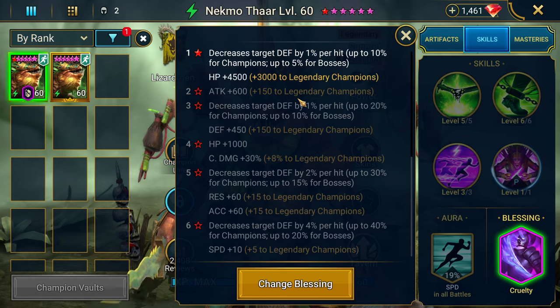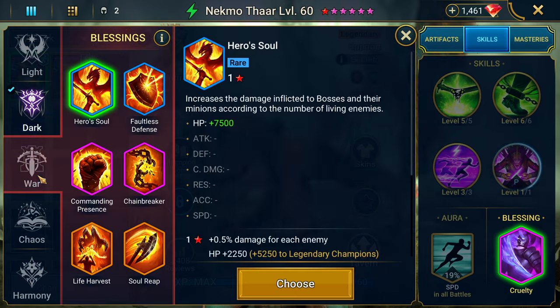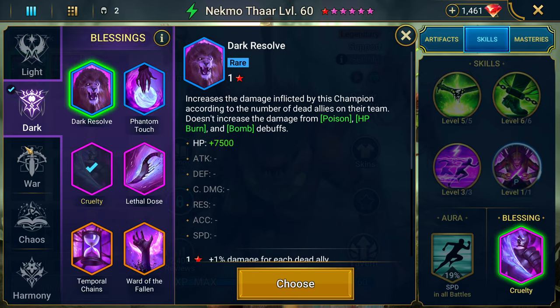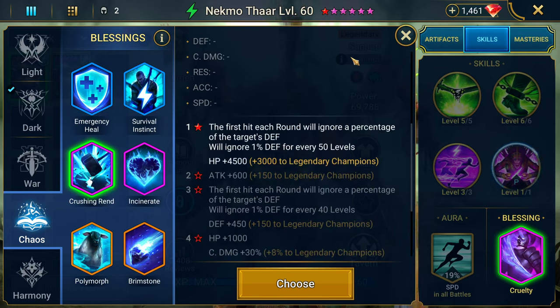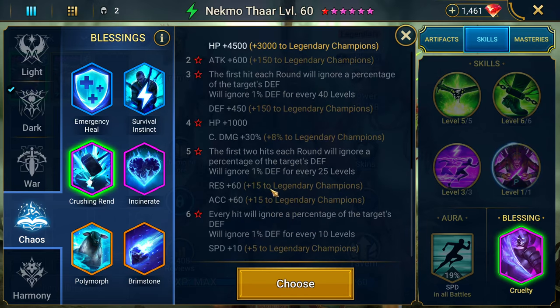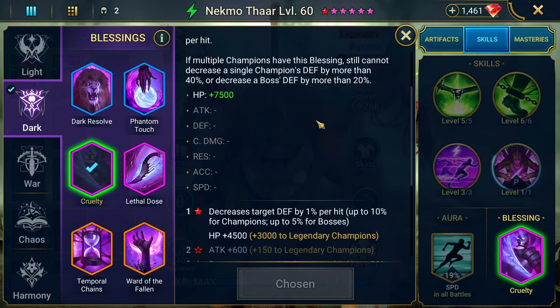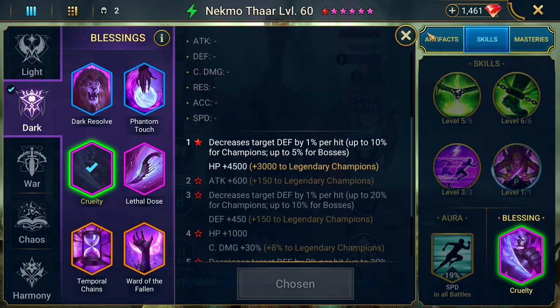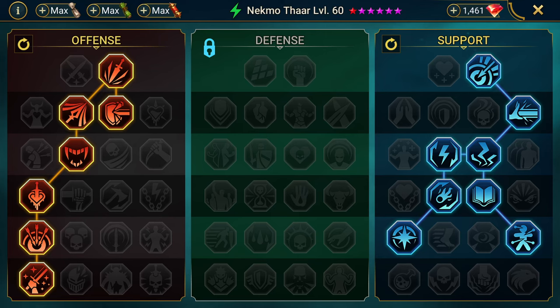Accuracy has room for improvement — enchantments and gear changes still needed. He's fully booked with the Cruelty blessing. I might want to change this out soon because it only decreases defense up to 5% and then it's gone. I might get more use out of a blessing like Phantom Touch. Crushing Rend only applies on the first hit each round, so that might not be ideal either. Maybe one of you guys would know better than I do.